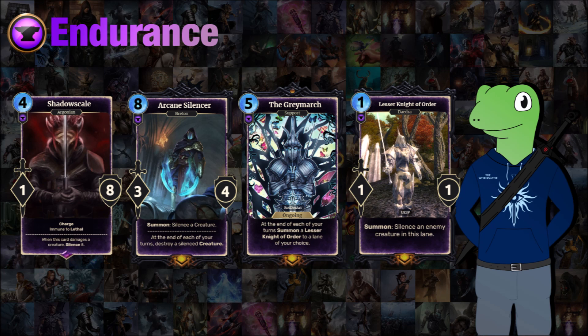Let me know in the comments if you think that's a bit too much. We also have the Arcane Silencer, an 8-cost 3/4. When you silence a creature and at the end of each of your turns, you can destroy one silenced creature. So you summon it on your turn, silence a creature, and at the end of the turn you can destroy that creature or another silenced one. Your opponent then gets a turn to react, and unless you silence another creature it might not have anything to target.